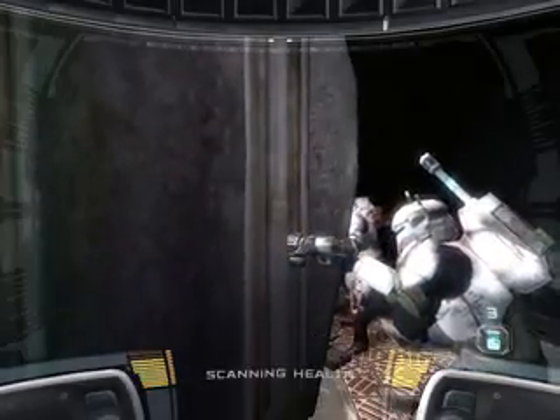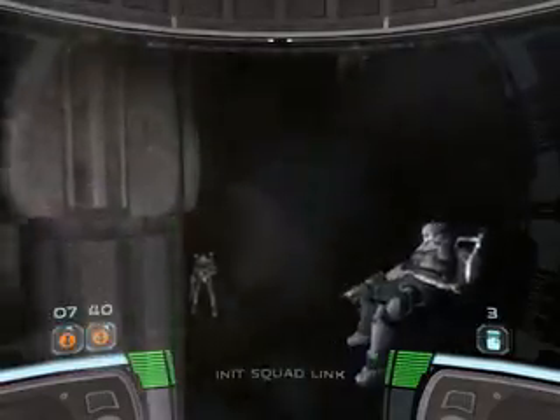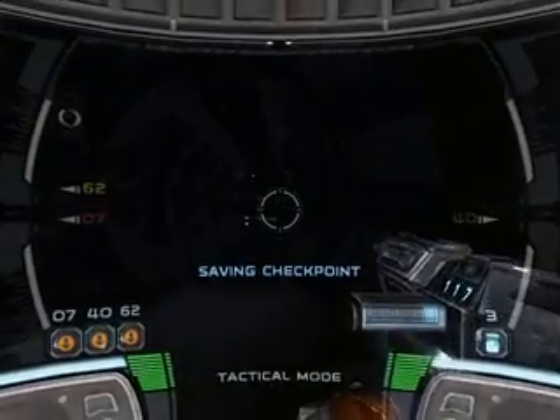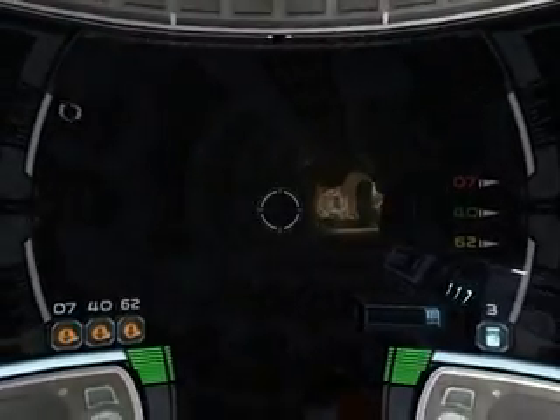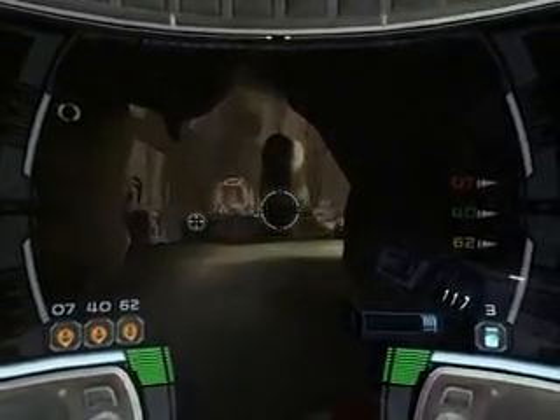Let's get down to the lower level, right behind your squad leader. Stay alert, I'm reading a sudden surge of activity in your area. Vent shafts leading to the factory are located on the opposite side of the spire from your location. Figures. My readings are unable to find a way across the spire to the factory. You're going to have to get creative with this one.